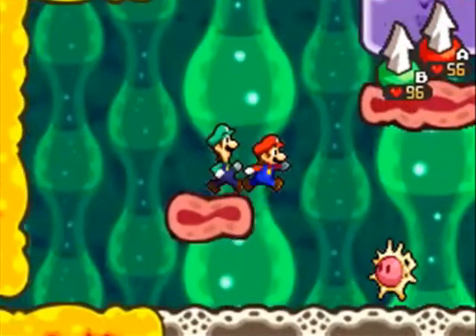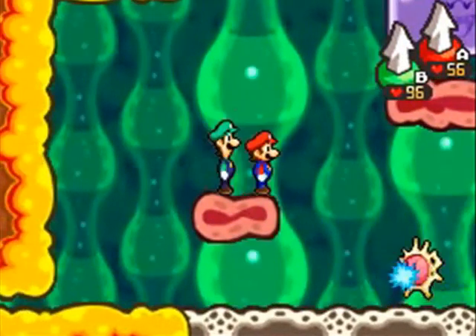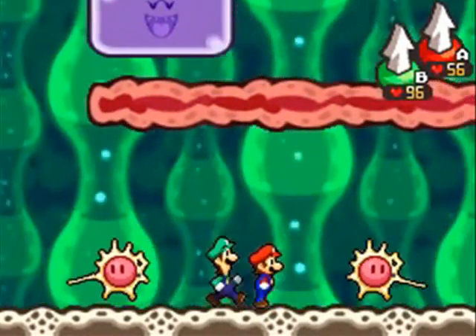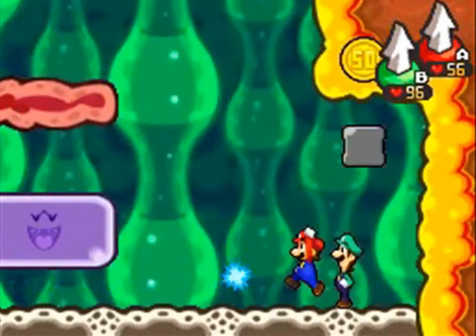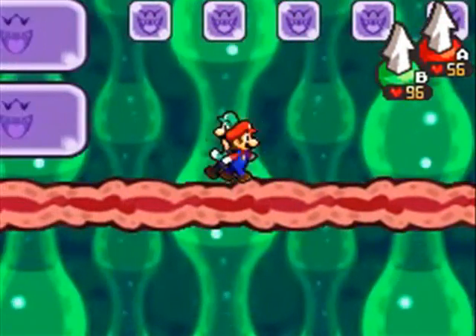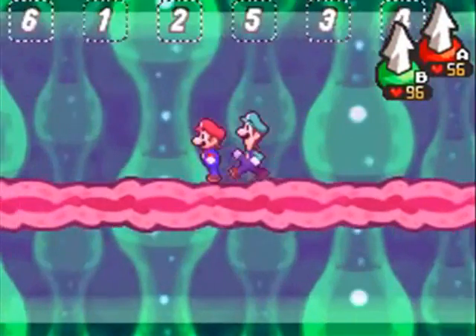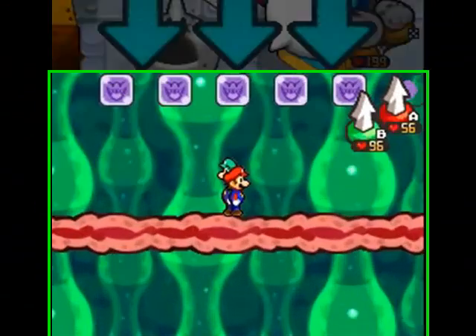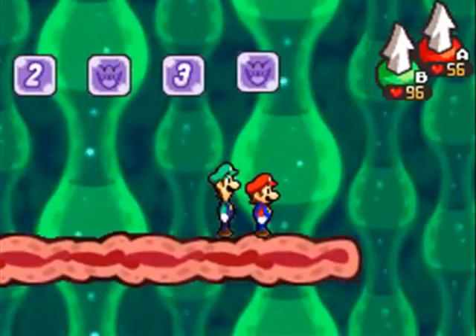We haven't done the lower left or the lower right sections yet — both of them will require the drill technique, which is why you have to do the upper one first. Now that we have the upper section, the upper left and right will actually combine to make a panel we'll have to use in here as well. I should explain something about the beans, because as you saw, the way I leveled up the characters was a bit odd — I'll explain that in a second.